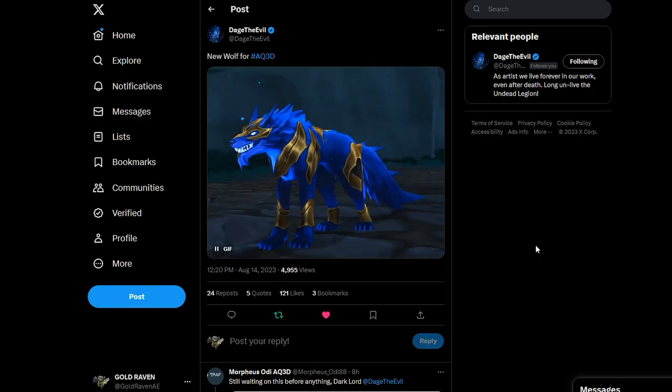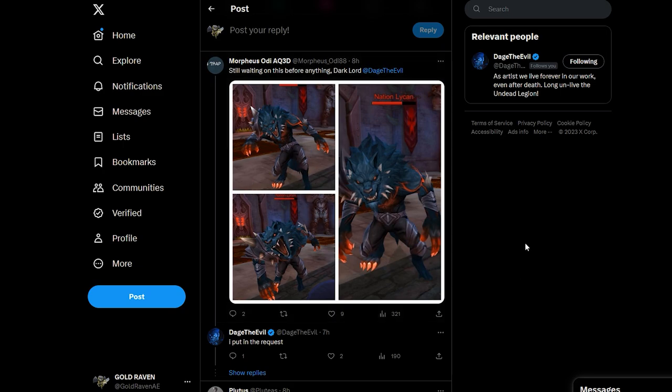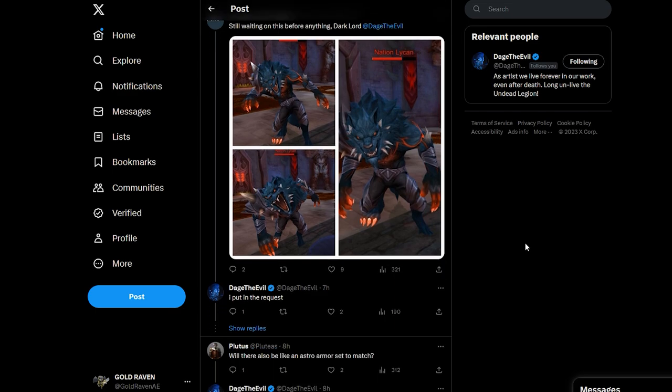We've also got a new wolf that's going to be coming to the game. Look at this — very nice looking wolf, absolutely gorgeous. And I had seen a suggestion, because this is exactly what I'm thinking right here. Waiting for this thing — the nation liking. This would be very cool. Would love to have a travel form of this, and it's very possible we might. Reason why Dej posted this — he put in a request. So it's possible we're going to get a werewolf travel form in the game. Cross your fingers, guys.